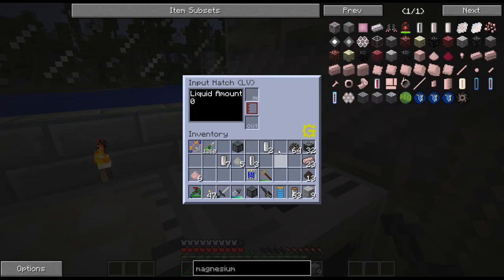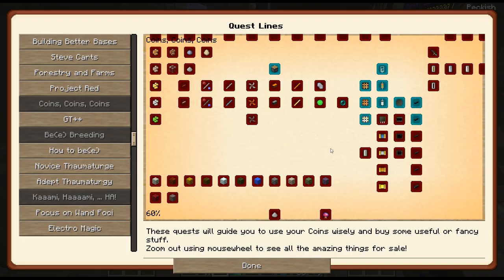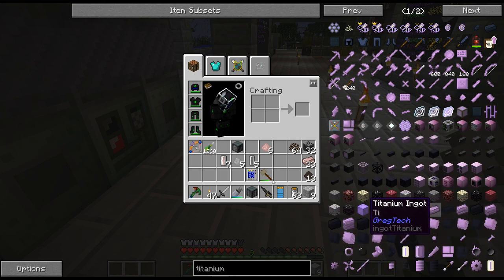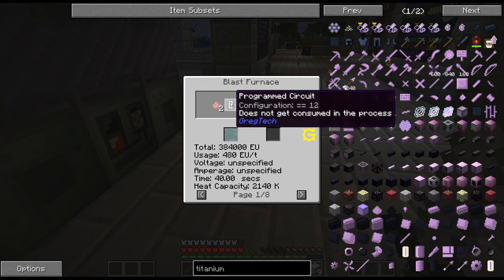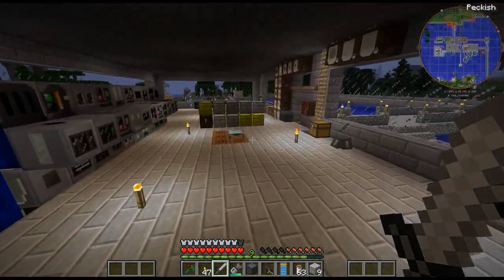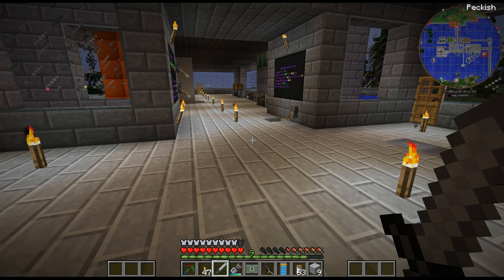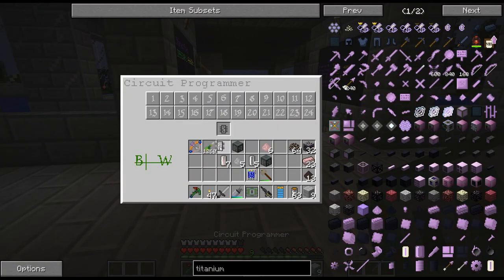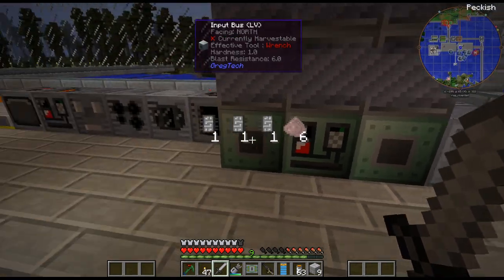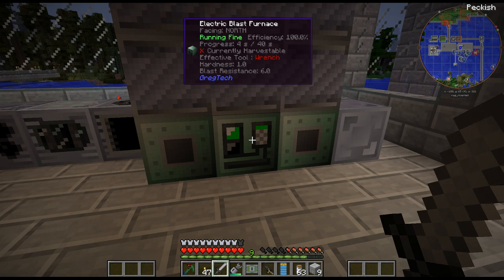So we put the titanium tetrachloride in there, and add the magnesium. I'm assuming it's like an 11 - oh, it's 12, so that's a different process. I guess it's time to grab another circuit - 12. Throw those in there. I really need to get a bigger input bus as well. And there is the titanium - we are finally producing titanium!